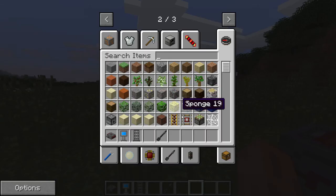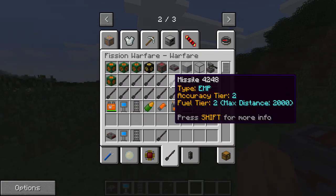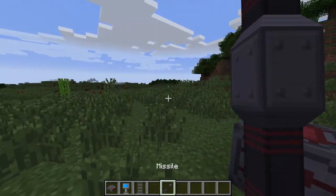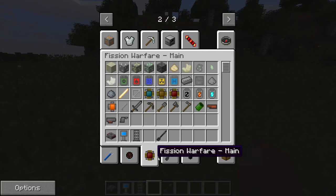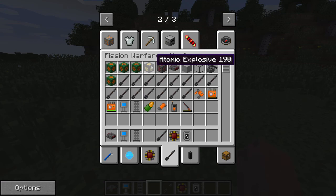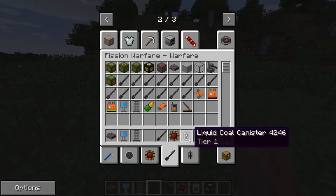If you wanted to just simply grab a missile, you can get them from the creative tab. Now, that is pretty much how you would make missiles. However, you can put in any combination that you want. You could take a super high accuracy chip but a very low fuel canister, and then an atomic explosive. So this missile will be very accurate but very slow, and it won't be able to go too far, but it has a big payload.